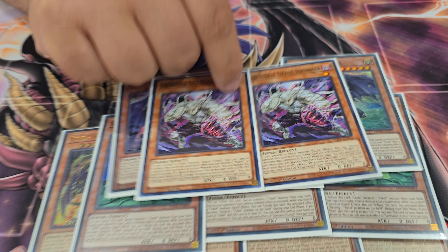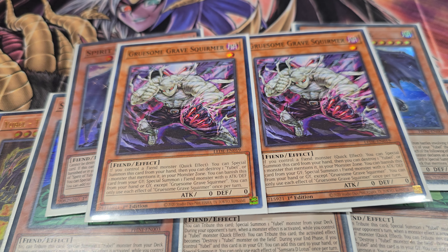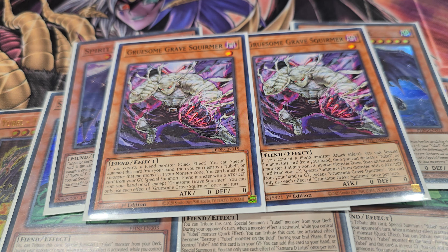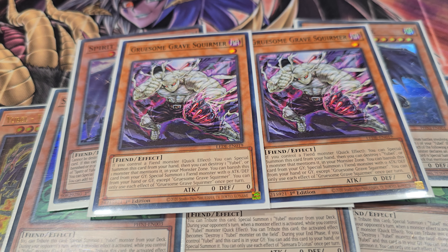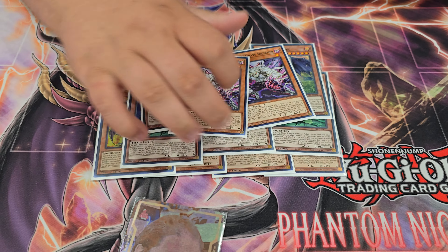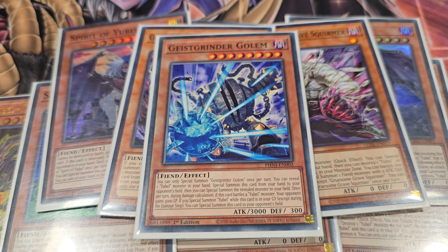He plays three Lotus — this is almost a one-card combo that gets you into Spirit, and then Spirit gets you into the continuous spell. Also another new card from LEDE: Gruesome Grave Squirmer. You reveal it from hand as a quick effect, summon it, and you can pop a fiend you control or destroy one Ubell. It's basically one of your fiend monsters or the Ubells — really nice. He doesn't use the pop effect often, preferring Shavara, but it's a good way to extend into Unchained plays. You can also banish it from the graveyard to summon a fiend from your hand or graveyard at 0 ATK/DEF, which really helps you continue playing.